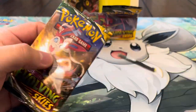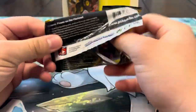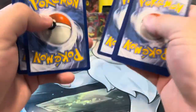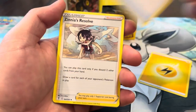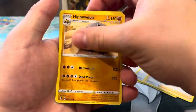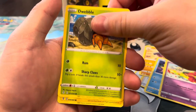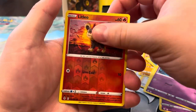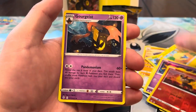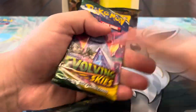Four packs left — can we pull the secret? We both have three hits, so I don't know. I'm expecting one more hit. Lightning energy, Dream Ball, Zinnia's Resolve, Hippopotas, Carvanha, Flabébé, Dwebble, Marill, Drowzee — reverse Litleo — and a regular rare Garchomp. I only have one more chance at that secret.